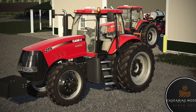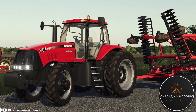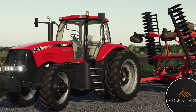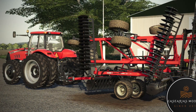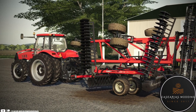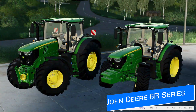Another mod in testing right now is Casirius Mining's Case IH Magnum series 2007-2008. Just like the semi truck, this will be for all platforms. It will have five different engine models: the 215, 245, 275, 305, and 335 Magnum models. Unfortunately, not much else is known or has been said about this mod, so we're just going to wait and see what the options are once it releases.